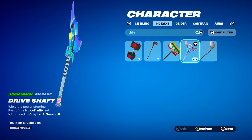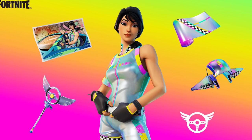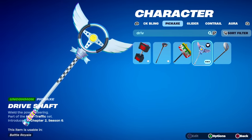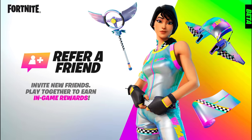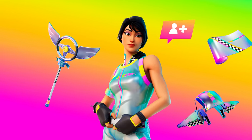Then we have the Rainbow Racers pickaxe Driveshaft, which was available in Chapter 2 Season 6. Another pickaxe not everyone managed to get because you had to sign up for a website with a friend in order to get the skin and the pickaxe, and it was only available for a limited time — so not everyone has this.